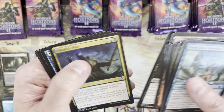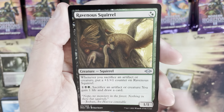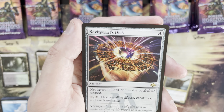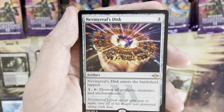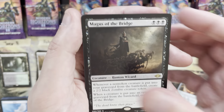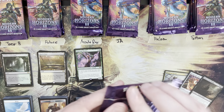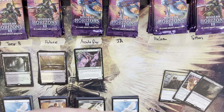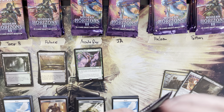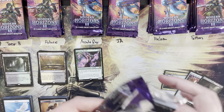Next pack: Chatterstorm in retro frame. Junk Winder, Ravenous Squirrel, Skyblade's Boon — rare is Nevinyrral's Disc, a four mana value out of the reprint slot — so we get a second rare. It's a Magus of the Bridge — not helping value-wise but it does give the second rare from the reprint slot.